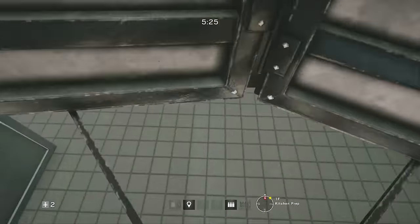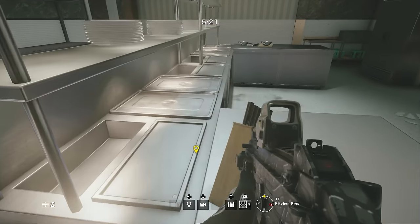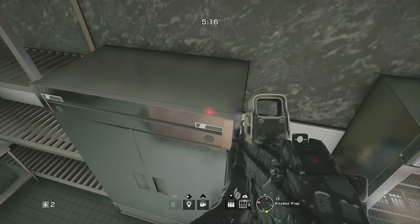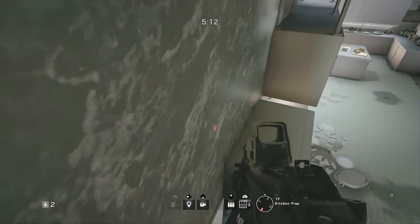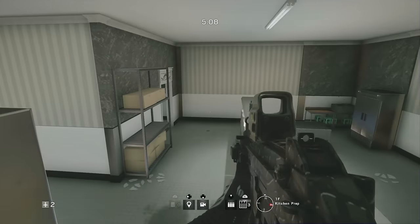All you have to do is place a shield on the ground between the counter and the fridge, jump up onto the counter, walk across the shield, and you'll be given a prompt to vault up onto the fridge. Once you're on the fridge, all you have to do is run across to the other fridge and use the unit on the wall as cover from any enemies pushing into the objective.